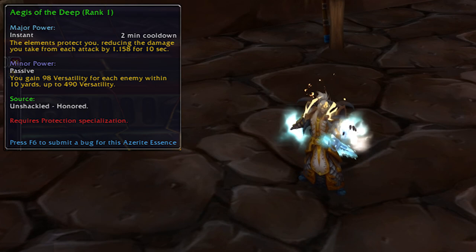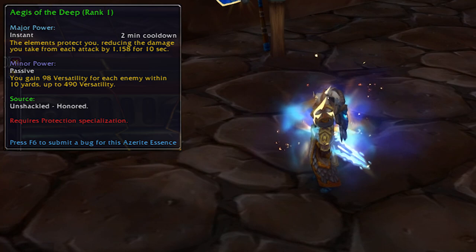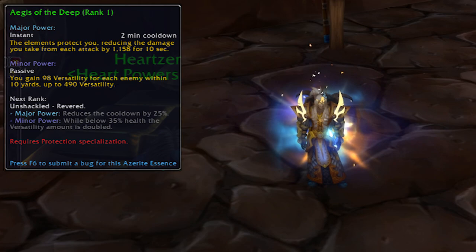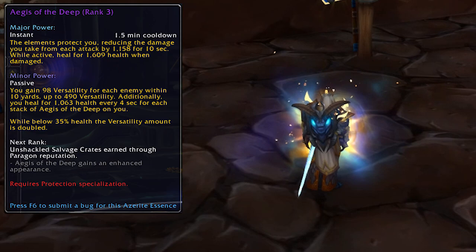Last but not least, we have the tank essences. Up first is the Aegis of the Deep — this is a damage reduction and versatility essence which comes from the Nazjatar reputation. Rank 1 comes from Honored, rank 2 from Revered, rank 3 will need you to grind up to Exalted, and rank 4 comes from the Paragon chests of that reputation.